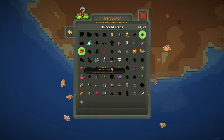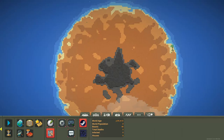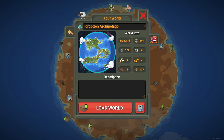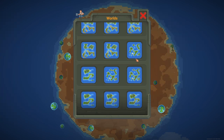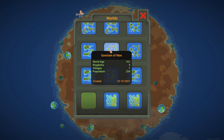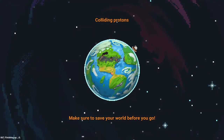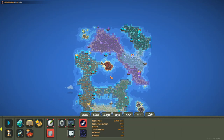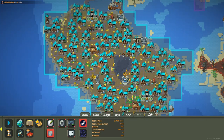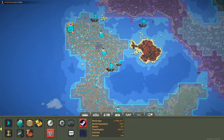Let's see - did we kill that dragon? We did, so we have Dragon Slayer now, that's nice. I should have an old world somewhere. Let me check the age of these worlds - World Age 600. I'm very sure I should have someone with a lot of traits here, so that should work out.